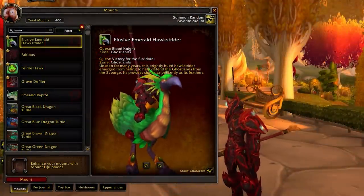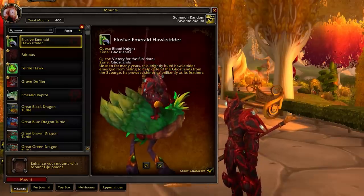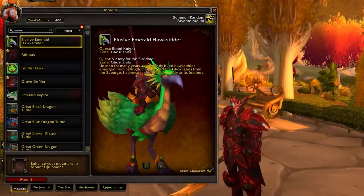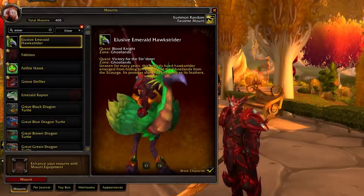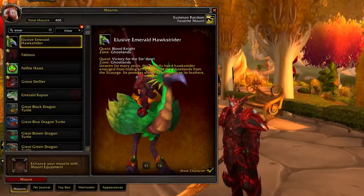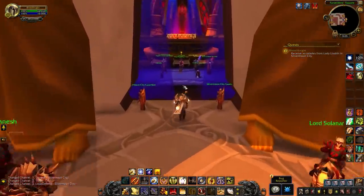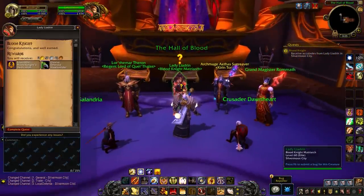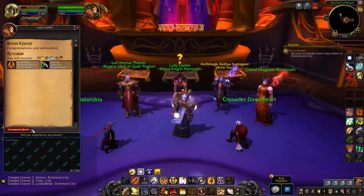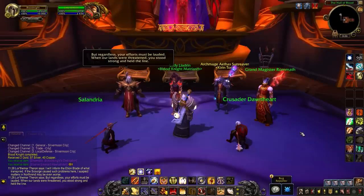The other reward is a brand new mount called the Elusive Emerald Hawk Strider, which is a new recolor of the standard Hawk Strider mount and is available to Blood Elves and other Horde races across all your Horde characters. For this quest you just head back to Silvermoon City and speak to Lady Leandrin one final time. A bit of RP plays, Silvermoon City icons pop up, and more text and voice lines happen. There are a lot of interesting tidbits and hints towards the future here as well, so definitely have the audio on when you play through it on retail.